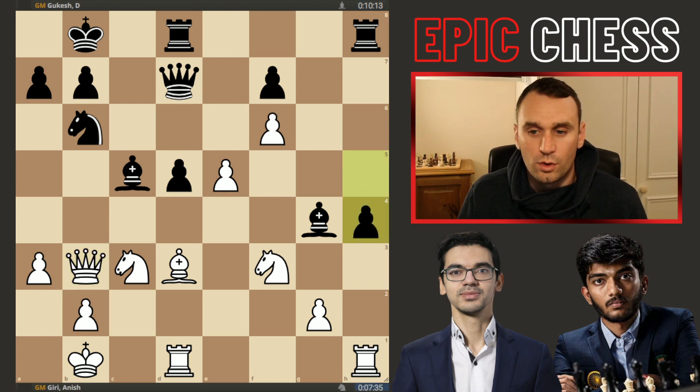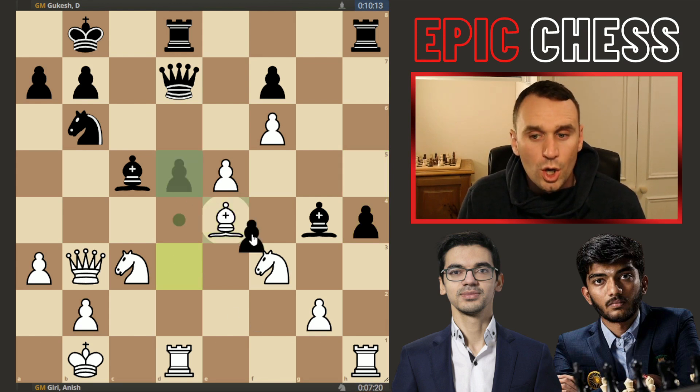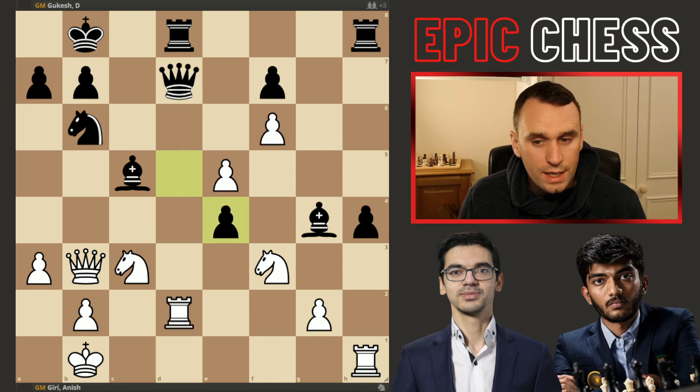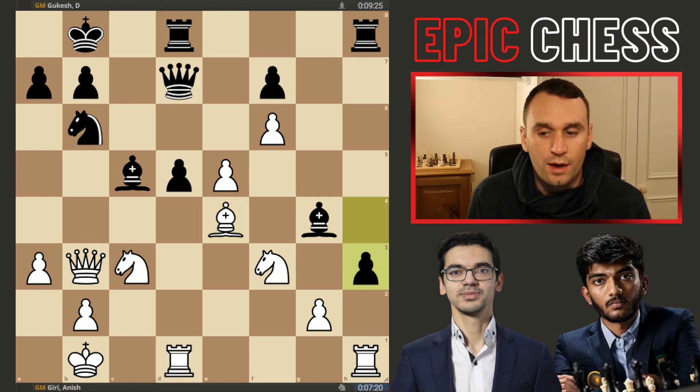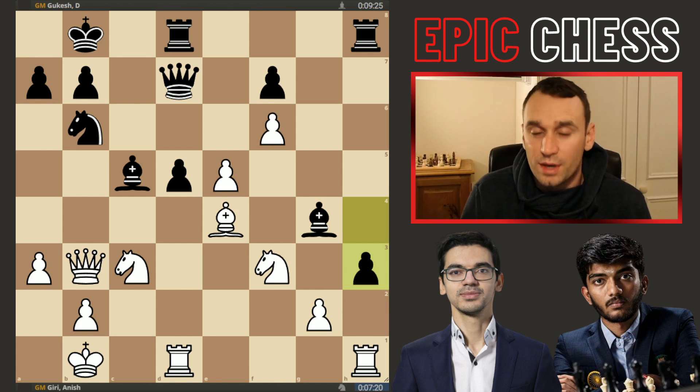But h4 generates counterplay — this is what Gukesh is now going for. So the bishop comes to e4, excellent move from Anish, pressuring this pawn some more, using the pin. You can't take or you lose your queen. But what are you doing after h3, because that's now starting to undermine this pawn that protects the knight — and this is where Giri blunders really badly. I can just imagine him calling this a very stupid blunder in his own analysis.